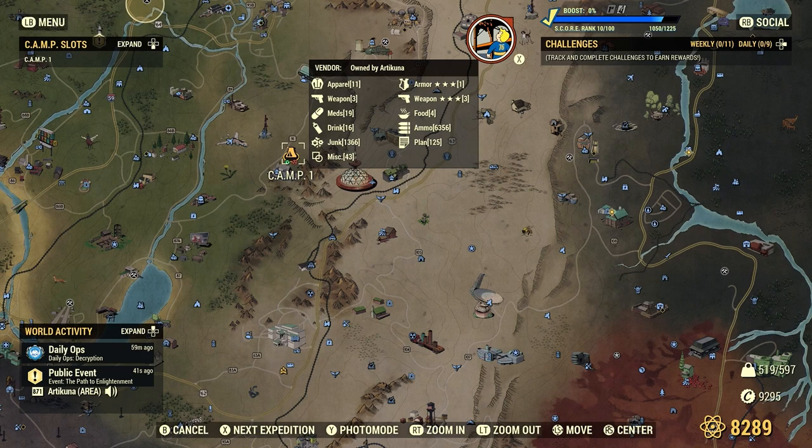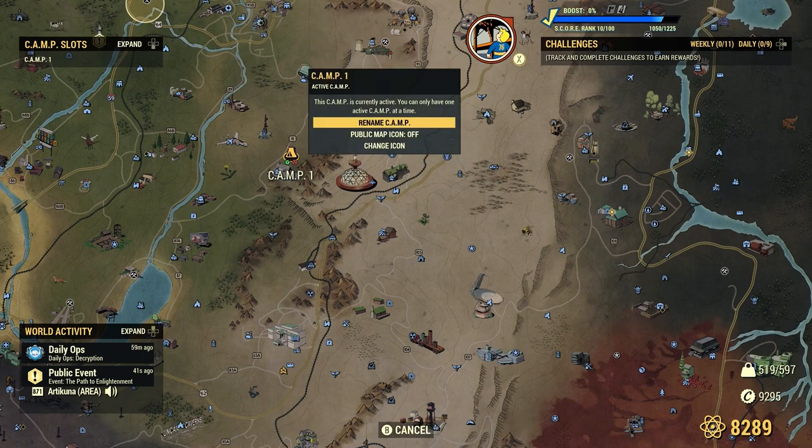Tip number two, and I did not realize this: by default your public map icon is turned off, which I find crazy. This stopped me from selling my stuff a lot unless I was on a team and people could see my map icon. So make sure you go to your camp icon and turn it on — this will help you get more traction towards your vendor.